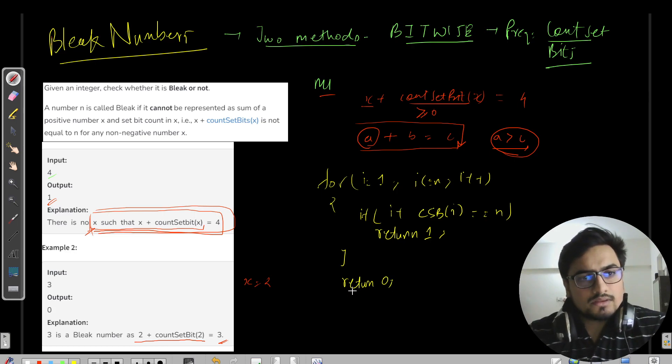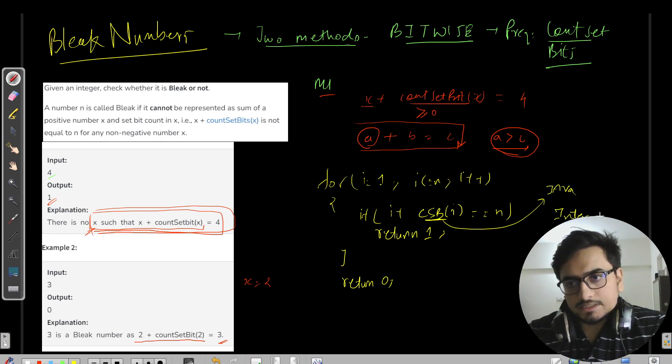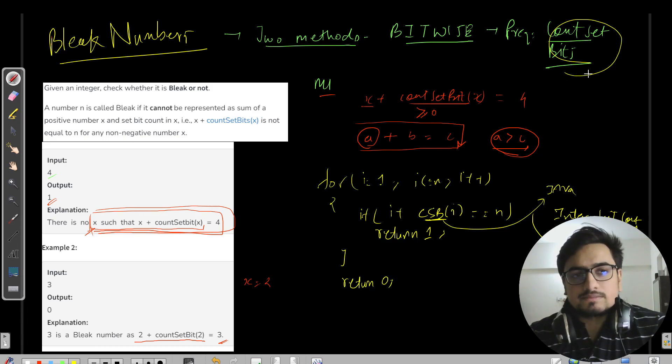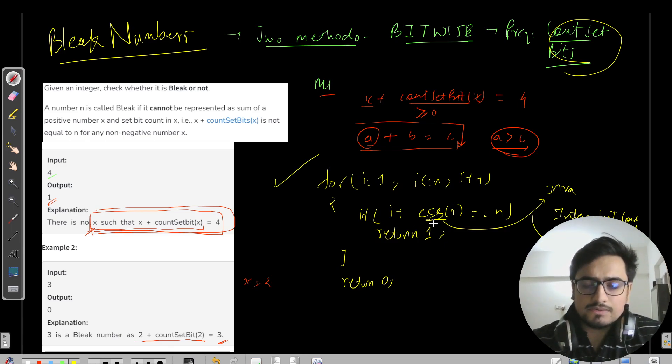Regarding count_set_bits — if you use an inbuilt function, in Java you have Integer.bitCount(), and in C++ you have the inbuilt function __builtin_popcount(). However, I don't encourage you to memorize these inbuilt functions when it's not necessary. We already know how to build the count set bits function, which I've explained multiple times in my GFG series.